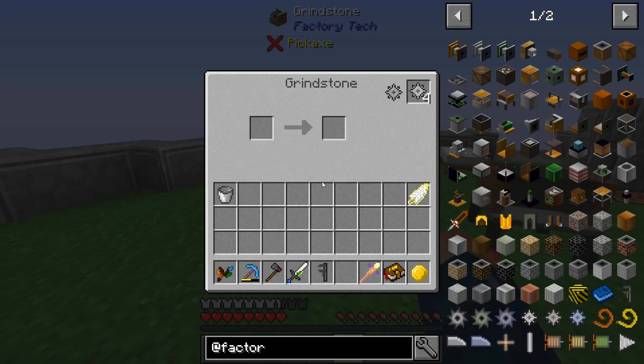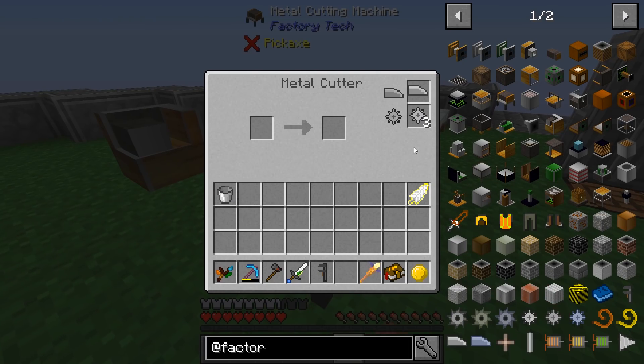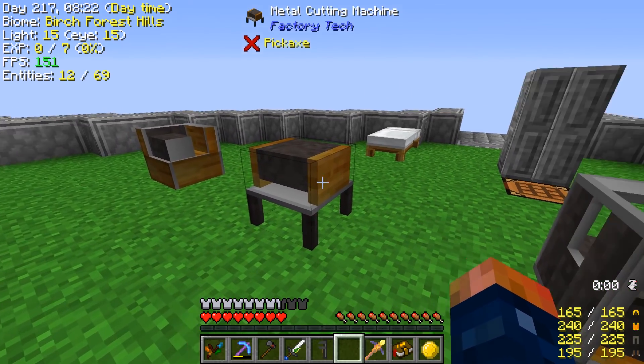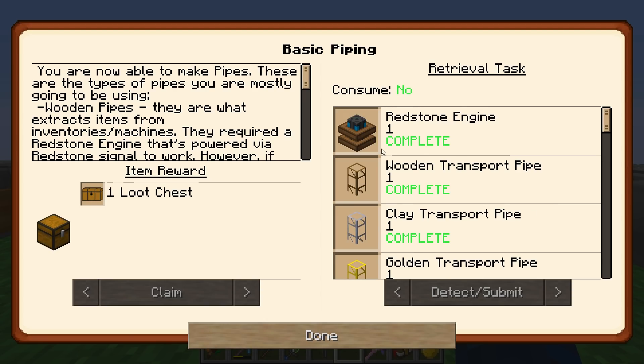I got all these set back up. I did realize that if you put a piece of iron in the cutting machine you actually get a basic gear. So you don't have to use four pieces of iron to make one gear — you can just use one iron to make a gear, which is a lot easier and a lot faster.